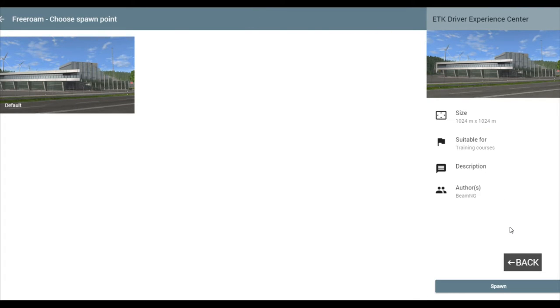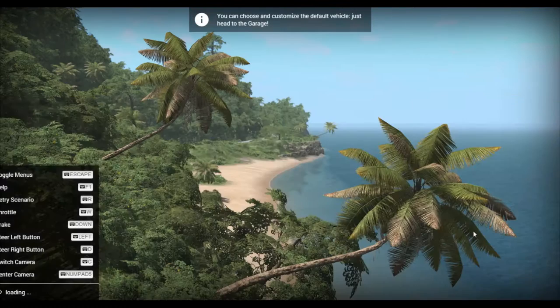But today we are going to be looking at the ETK Driver Experience Center, which was put into version 0.7. We're gonna check out this map — it's pretty small but it's pretty cool at the same time, so I'm gonna show you guys this.